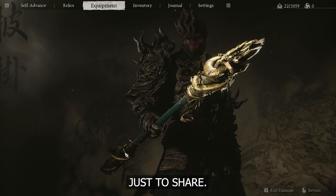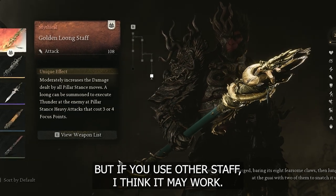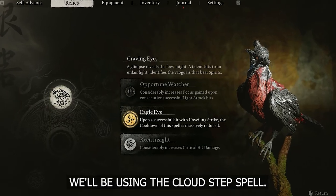Just to share, I'm using the golden lung staff which is very important with my strategy. But if you use other stuff, I think it may work. We'll be using the Cloud Step spell.